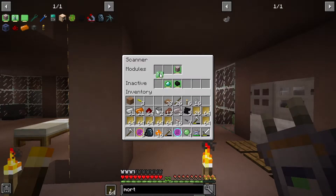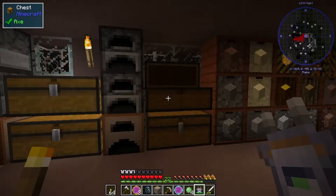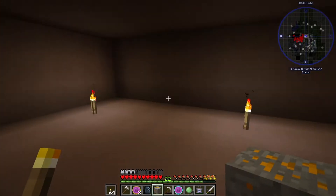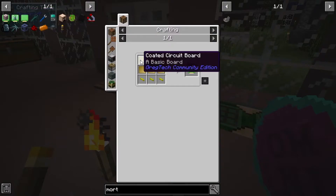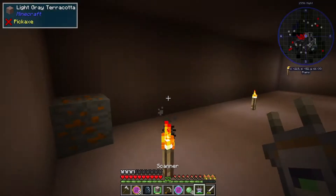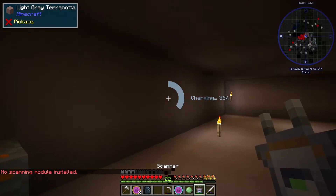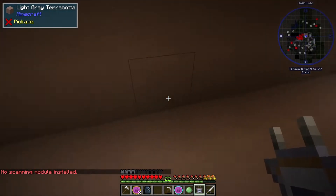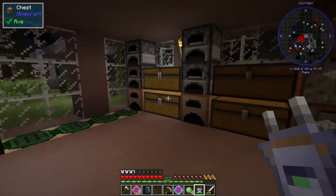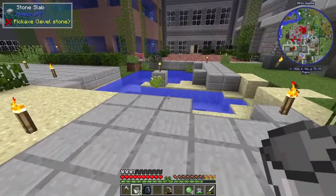So to use the scanner module, say we get a piece of copper ore - this is what I will be doing downstairs. Those pieces are probably going to be used for a lot of other things so we want to make a lot of these. You go like that, sneak right-click with the module and now we should be able to see any copper ore that is nearby - and there's some down there. That's a good way of finding it.